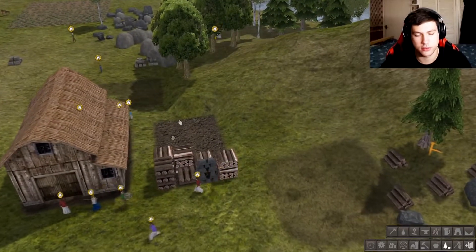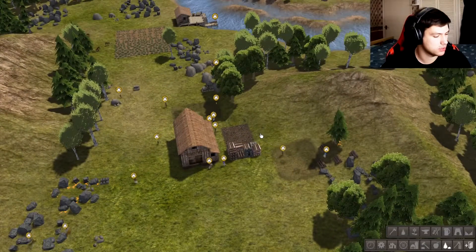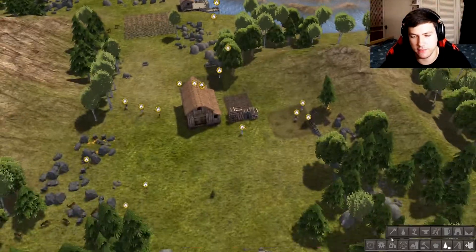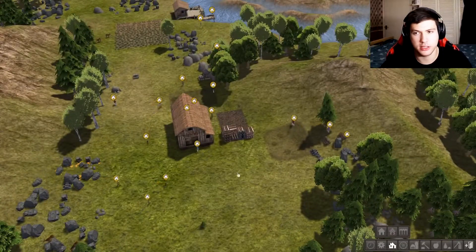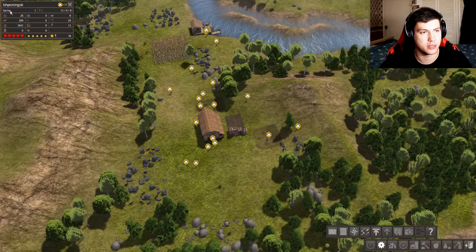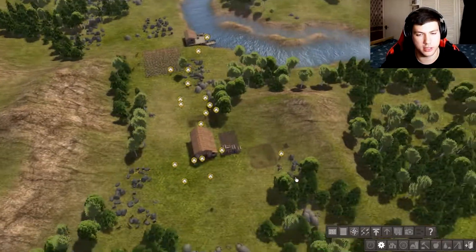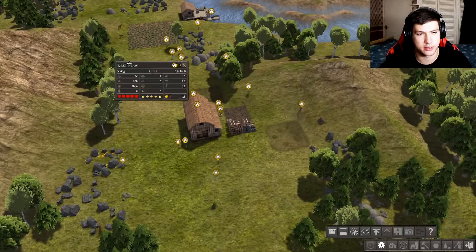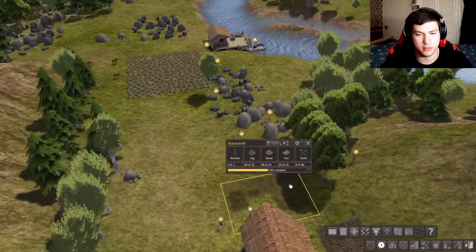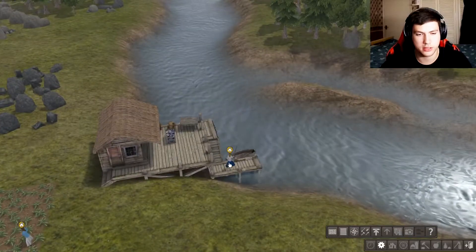Right next to the stockpile should be good for the firewood storage. That should give us an amount of firewood to help us live through winter. What season is it? General statistics say it's spring right now. So they're building — I think we're okay. We got somebody fishing.